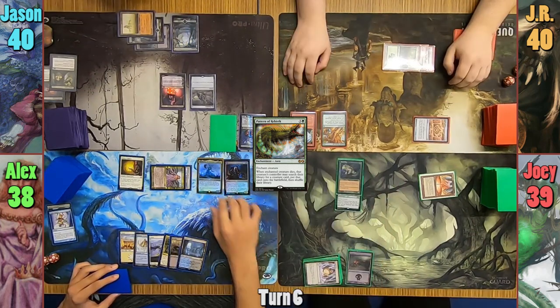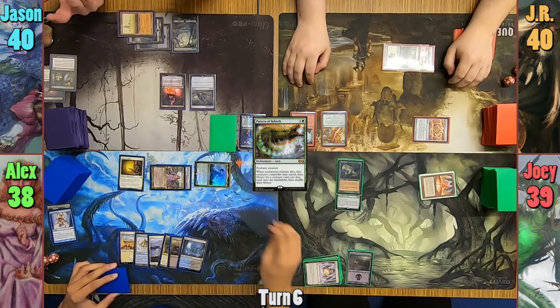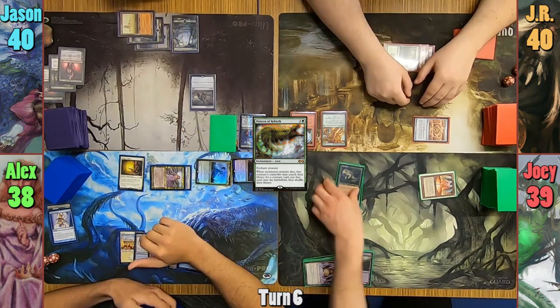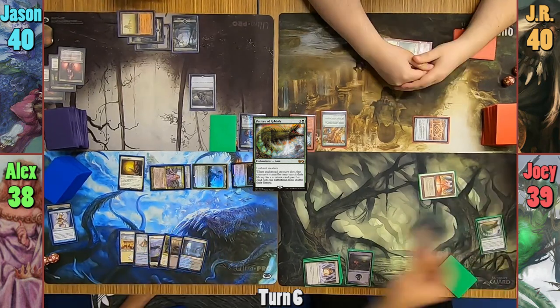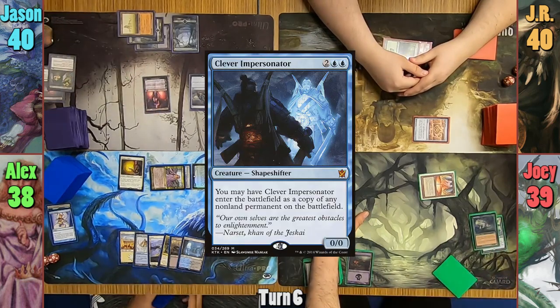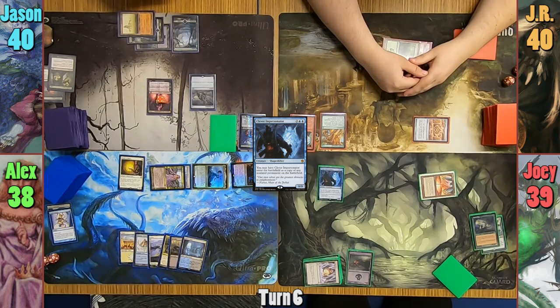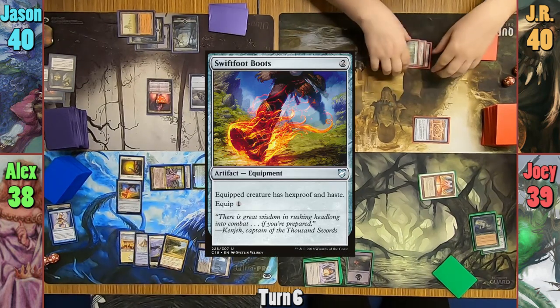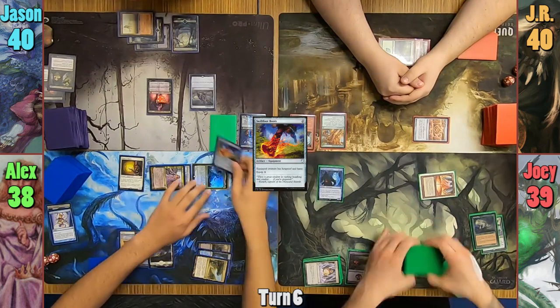Alex draws for turn and moves to combat. He swings Muldratha at Liliana and Ulrich at Joey. Joey responds by sacrificing the Sporefrog to fog the combat step, and Jason returns the Liliana he preemptively dumpstered. Joey goes to find a Clever Impersonator from his library via the Pattern of Rebirth trigger, and has it come in as a copy of Muldratha. Alex then casts Swiftfoot Boots in his second main phase, puts them onto the stolen Muldratha, and passes to Jason.